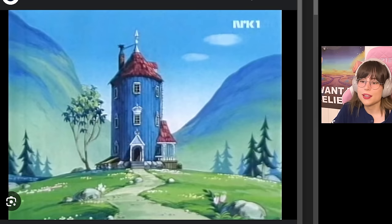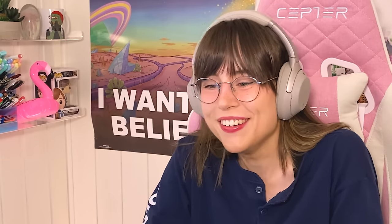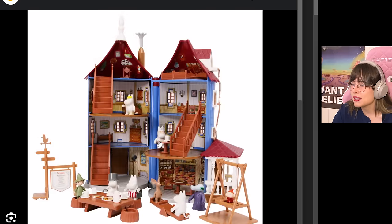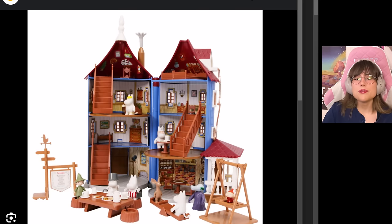Let's see — it has some blue wood wallpaper and some red-orange roofing. Oh my gosh, I used to have this exact dollhouse when I was a kid! Well, I had this one — so many memories. I wonder if I still have that on the loft somewhere.